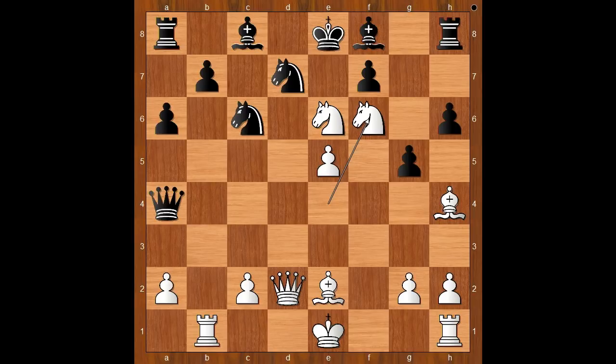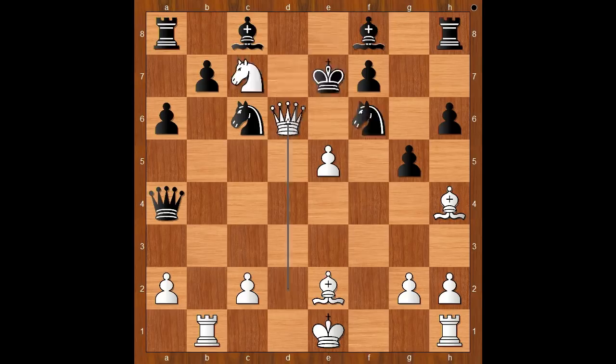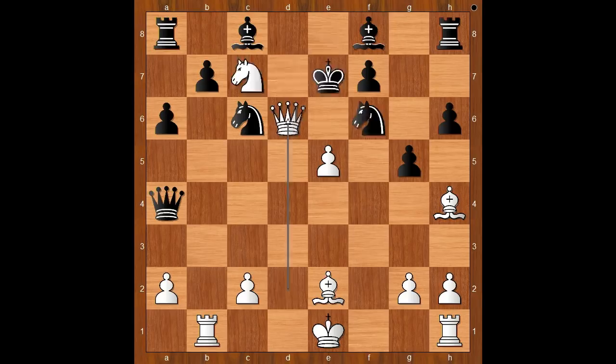And Anand resigned. If knight takes knight on f6, then knight to c7, check, and after king to e7, queen to d6, check, mate. And what else? If king goes to e7, then queen to d6, check, mate.